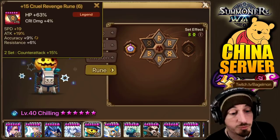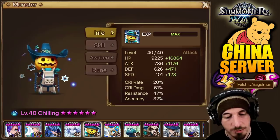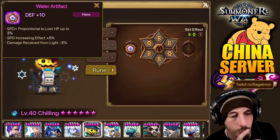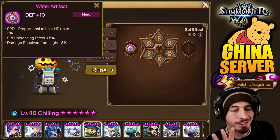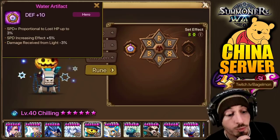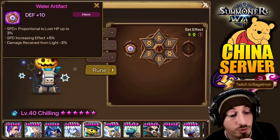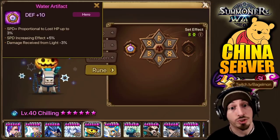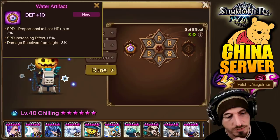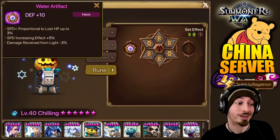Probably he wants speed crit damage HP, but he's just trying to get some stats on — like, let me just stick this on so I can do this dungeon. Speed plus proportion to lost HP, speed increasing effect — Chilling does damage based on speed. Damage received from light — okay, so this is for the Punisher Script. That's why people are re-runing Chilling again, is for the Punisher Script. Some people also use him for Dragons B12.